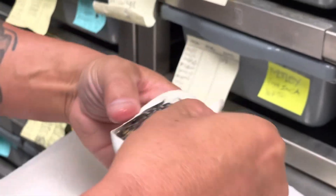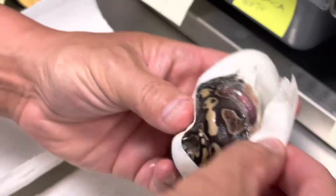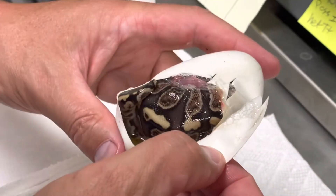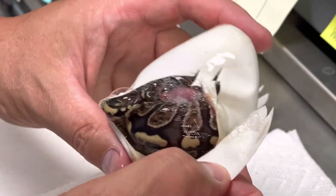Okay, this one looks like it's just a GHR Mojave. GHR Mojave. I don't see any Orange Dream. Maybe Yellow Belly.